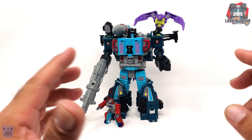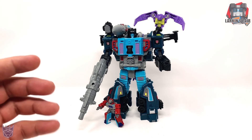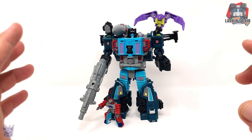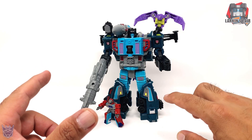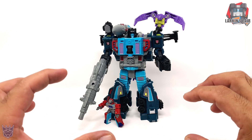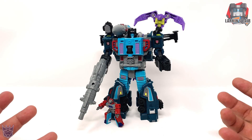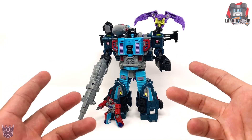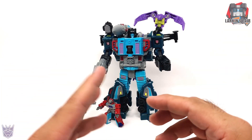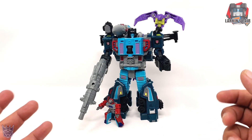My final thoughts on Earthrise Double Dealer: overall I'm really pleased and glad we got this figure. I think it's an awesome update to the old G1 character — way better than the Blitzwing repaint we got before. The biggest fault in robot mode is that the lower legs are too short relative to the thighs. In vehicle mode the biggest fault is that big gap on the front. But I'm really glad Hasbro is doing characters beyond the first three years of the original series, going toward the end of the series and giving us updated versions for us old timers.